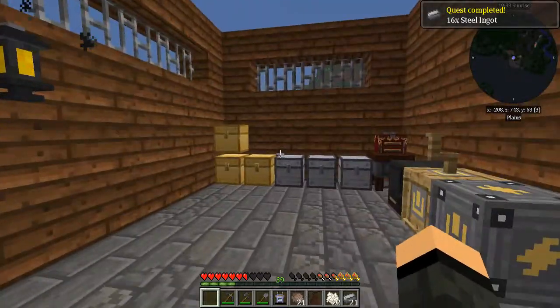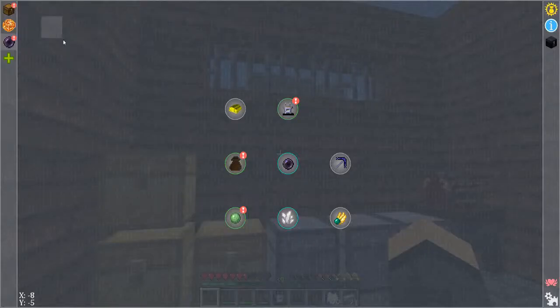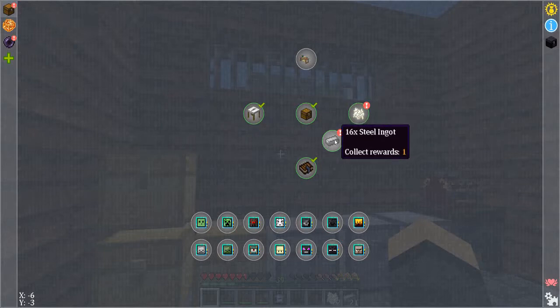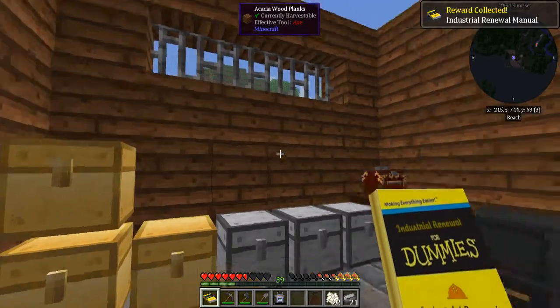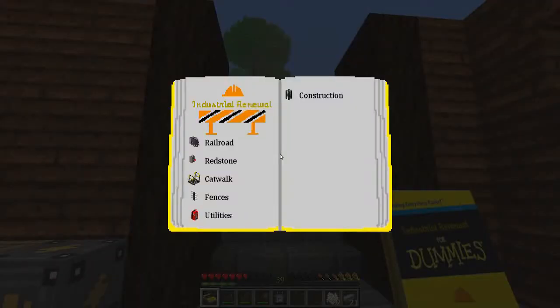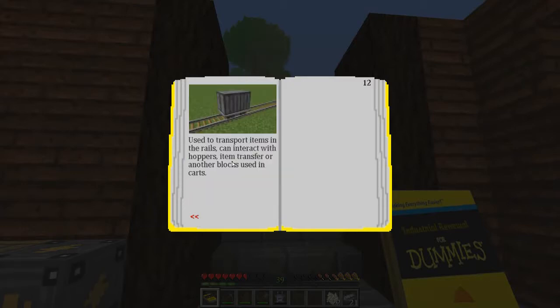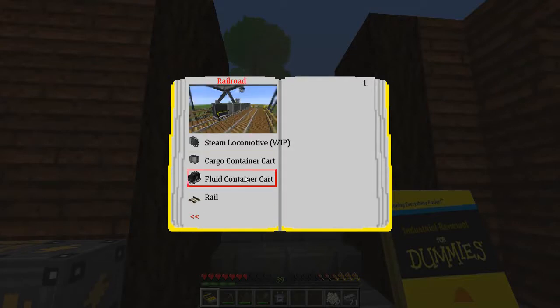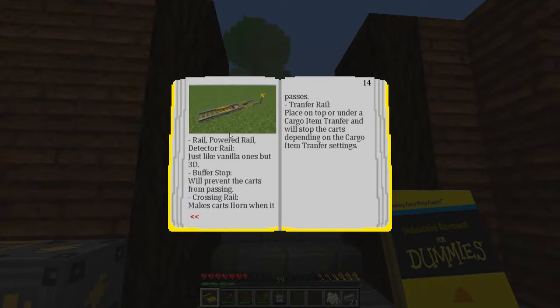16 steel ingots will get us the Industrial Renewal manual — 'Industrial Renewal for Dummies' — which makes everything easier. There's a steam locomotive that's a work in progress, no recipe for it yet and it doesn't move. Particle container is used to transport items on rails, can interact with hoppers and item transfer blocks. Fluid container is also work in progress — carries fluids, holds up to 32 buckets. Rails are vanilla ones but in 3D.